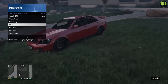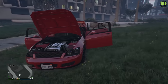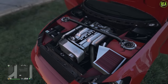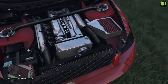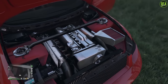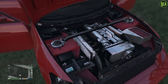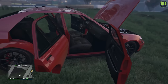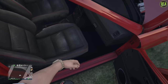Let's go first person and open all the doors. The engine model actually looks pretty decent - not as bad as other OG engine models. You've got the chrome, a cold air intake box, and a strut brace. For the interior, this car transfers the primary color to the stitching inside, which is a nice touch.